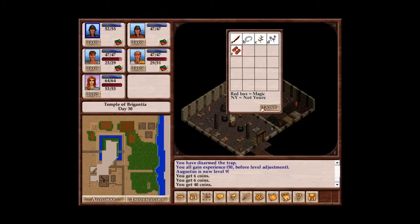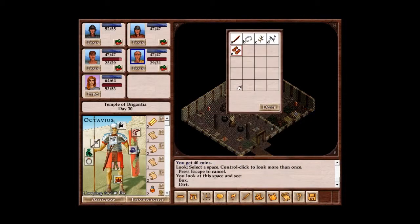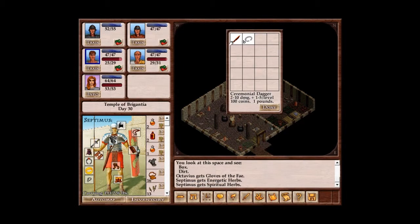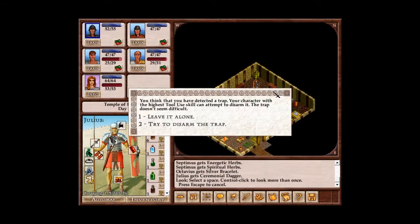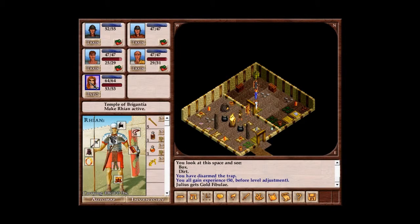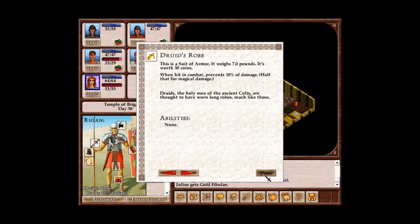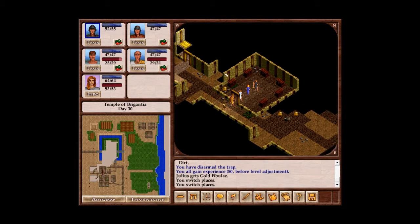Hey, Augustus leveled up! Gloves of the Fae? Plus one to Herbcraft. Sure. Ceremonial dagger. Silver — this is actually useful stuff. Who was the herbalist? Yeah, he was the herbalist. So you can wear the Gloves of the Fae, you were carrying the herbs. Silver bracelet to you, you can wear it. And this is gonna be sold. More druid robes! I'm starting to think maybe these druid robes aren't actually magical and we should just sell them. I'm still gonna hold on to that for her, but I'm starting to think it's not as magical as I thought it might have been.